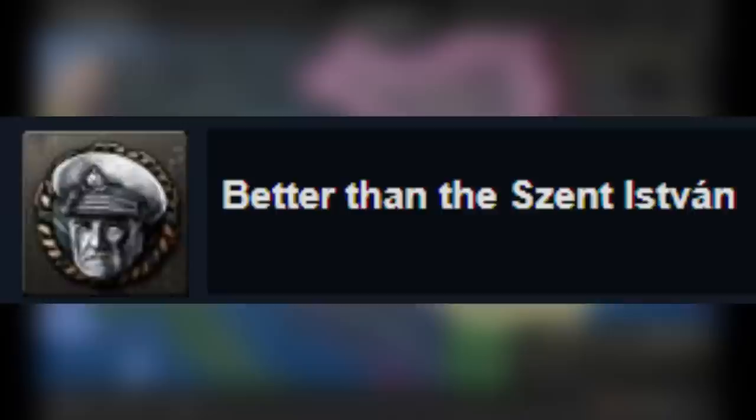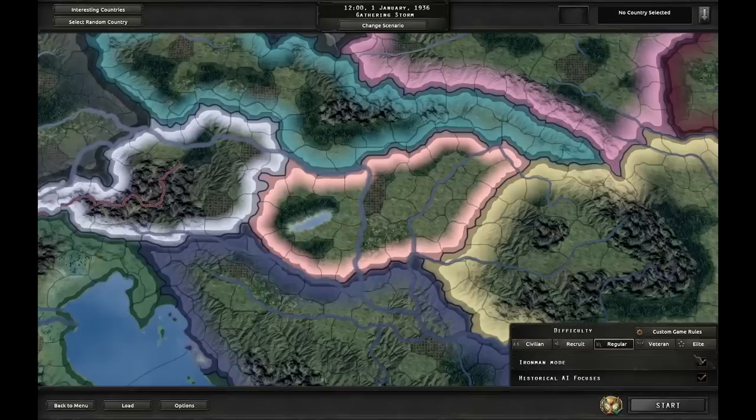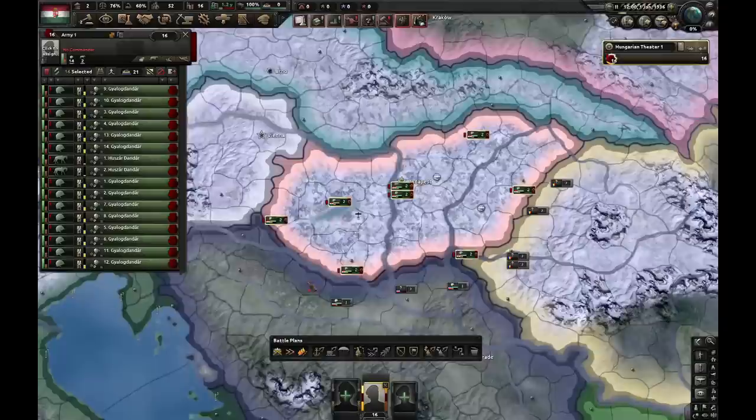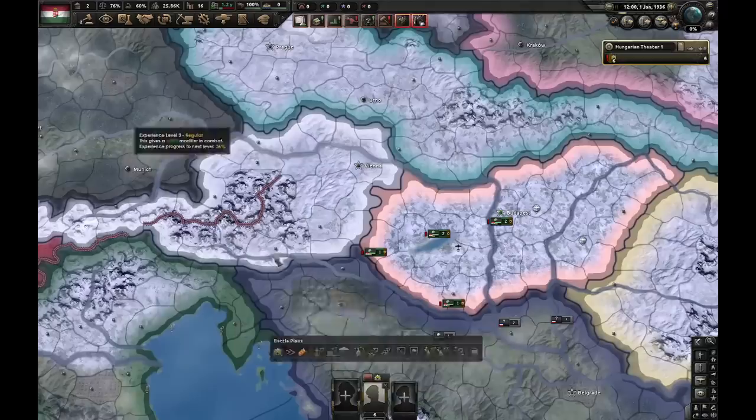Both of these include Miklos Horthy in some way. We're gonna play in Iron Man mode, historical focuses, and regular difficulty. Let's start. The first thing I'm gonna do is delete all of my divisions except for six of them. Those six divisions will be exercised. The first focus I'm picking is Balanced Budget.